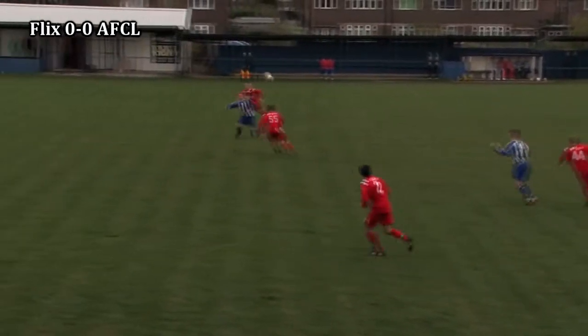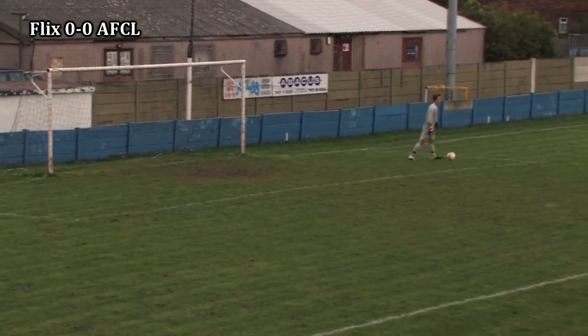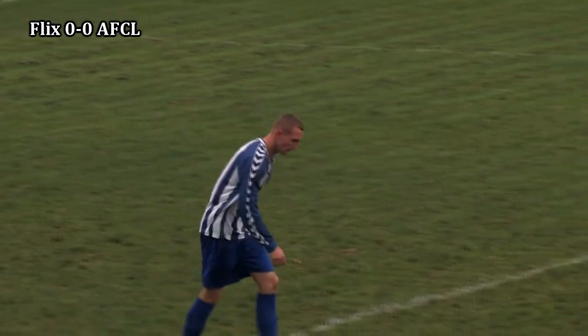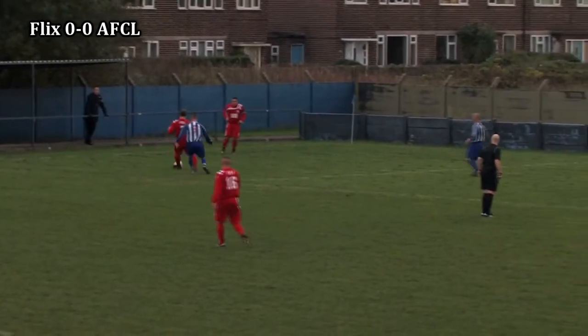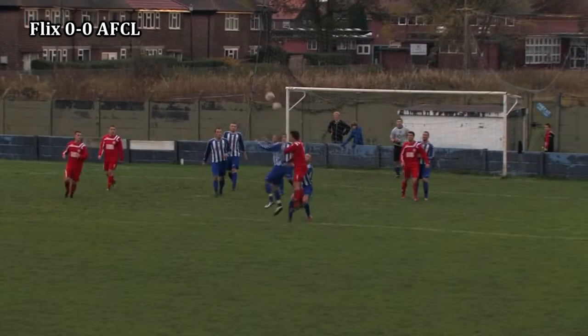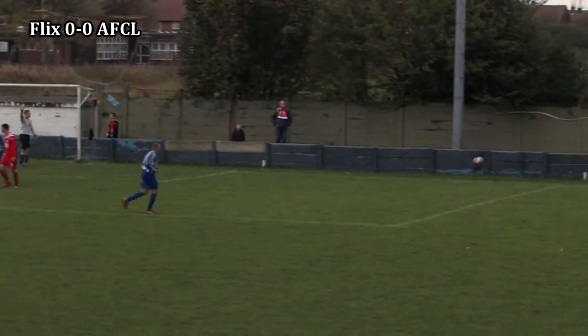Egan flicks it on, finds Williamson in behind the AFC Liverpool defence — shoots early, shoots wide, but maybe taking it on another few steps would have caused the Reds more problems. Williams with a short corner taken quickly, finds Torpy who gives it back to Williams. His cross is towards the edge of the area. Brown heads it back in — it drops for Furlong but his bicycle kick goes well wide.